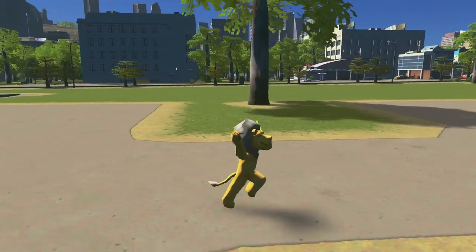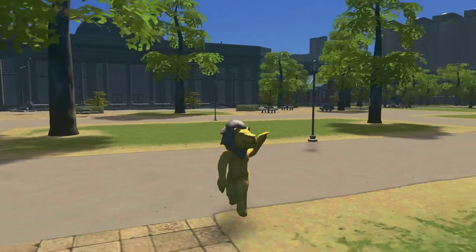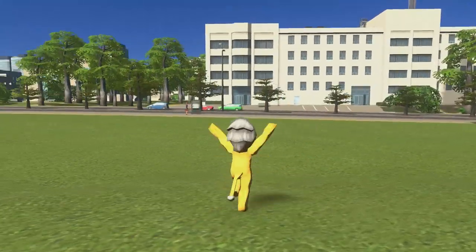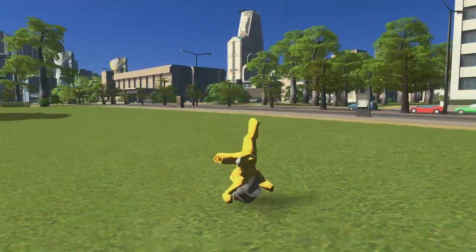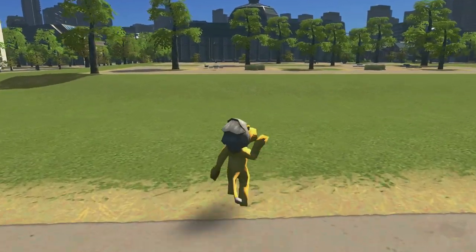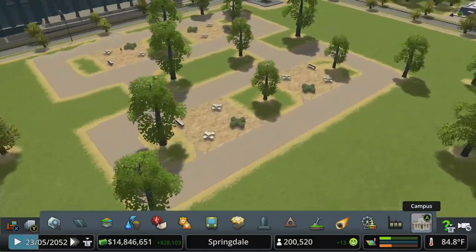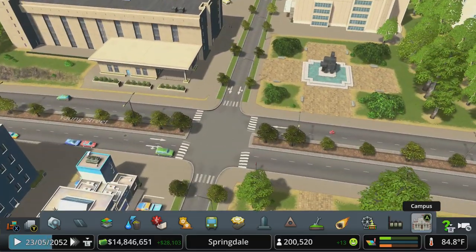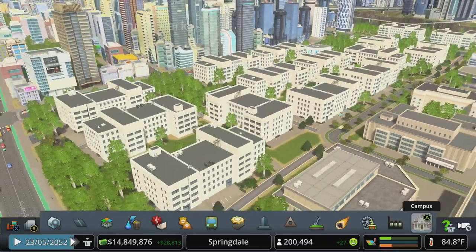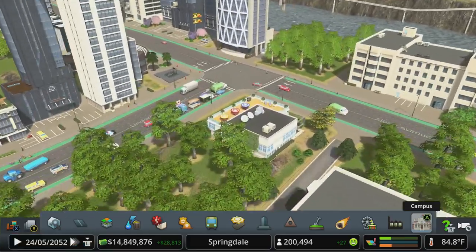We've got our main quad area here, a little bit of nature in the middle of the concrete jungle. We've got statues on either side - we can fill this in with some trees, maybe connect some footpaths up to the main park there, the main outdoor study hall. We moved all the dorms back here - this is all dorms that you see on screen except for that block with the cafeteria and something.